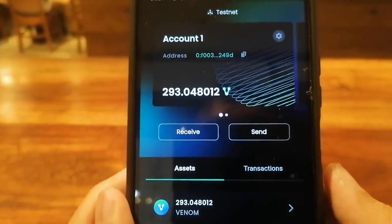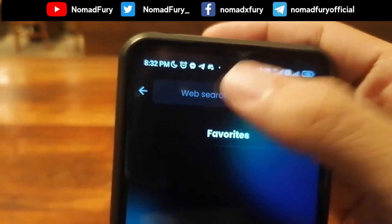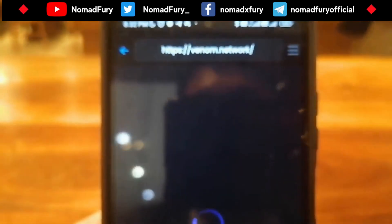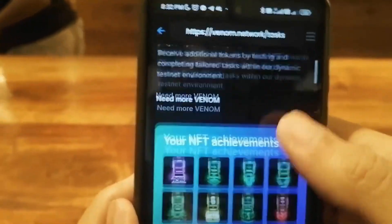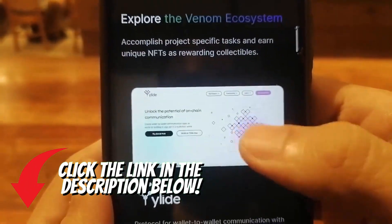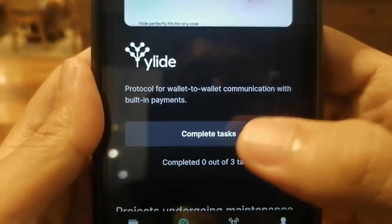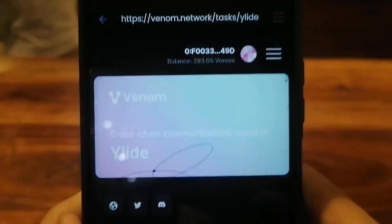Let's continue the tutorial series for this one-of-a-kind Venom airdrop. First things first, let's head over to Venom testnet network and start the testnet. You can see my NFT achievements, and we have a new task right here known as Allied — it's a protocol for wallet-to-wallet communication with built-in payments. Let's complete the task.